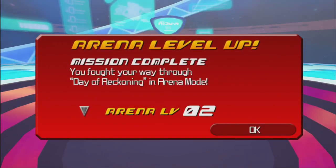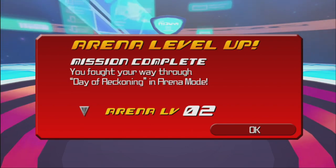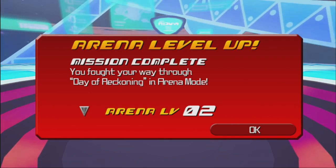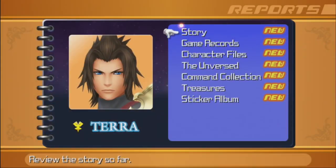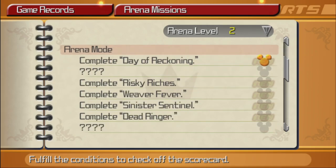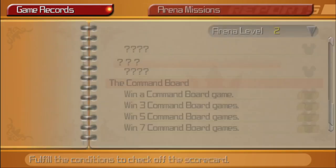Arena level up! We fought our way through Day of Reckoning in Arena Mode, so we are now Arena Level 2. Basically, you have an arena level — as it increases, you can do more arena challenges and get more prizes from the Moogle. One bonus boss cannot be reached until maximum arena level. Another way to get to a high arena level is to get medals. Looking at Game Records: each time we reach medal milestones — 300, 1000, etc. — we gain an arena level. Each time we complete something in arena mode, we get an arena level. When we win command boards a certain number of times, we get new arena levels.